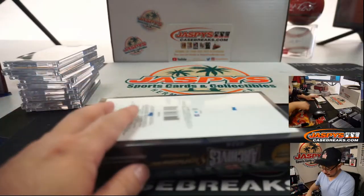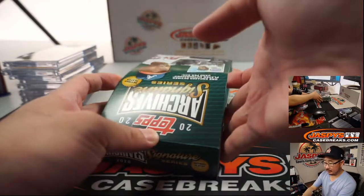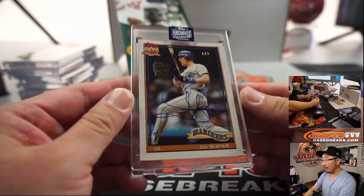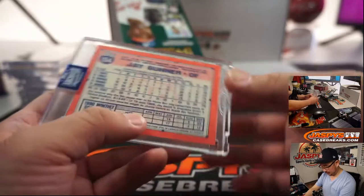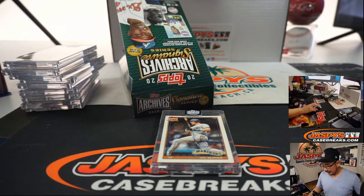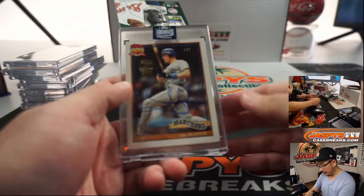And the last one — we've got a Jay Buhner, one of one Jay Buhner. A classic Mariner right here. Didn't he have a lot more facial hair, or am I thinking of someone else on the Mariners with a lot of facial hair? Jay Buhner will go to John Stallone. There you go, John — Jay Buhner, one of one. All aboard the Big Hit Express!